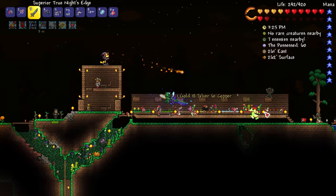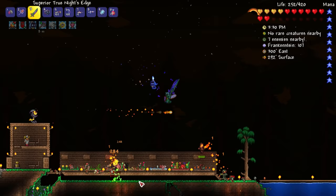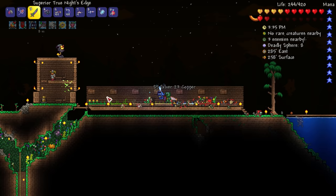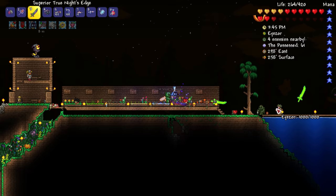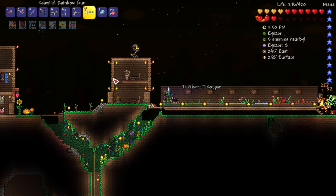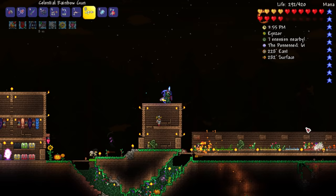I need to check what pets we have currently. We still have the light pet with the candle — I don't know what that other thing was. Maybe it's the dragon. Look at that — we're doing quite well right now with the flame burst up there defending us as well as the true knight's edge shooting a bunch of swords out into the distance. Maybe I'll get another rainbow gun to defend this side.